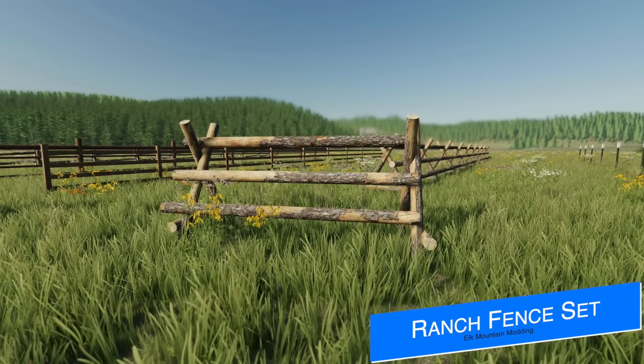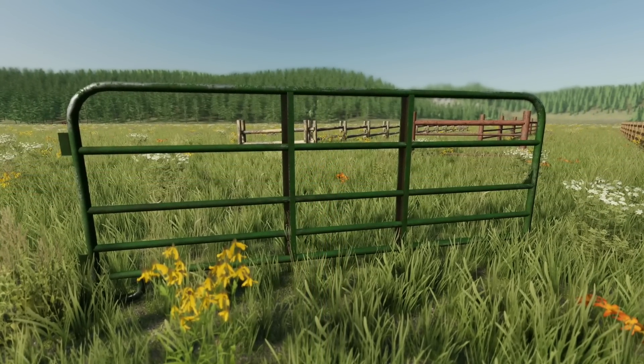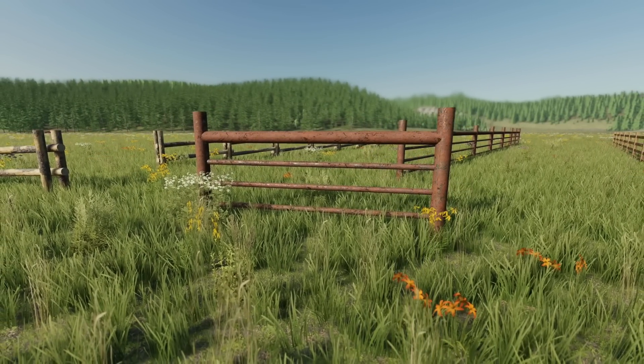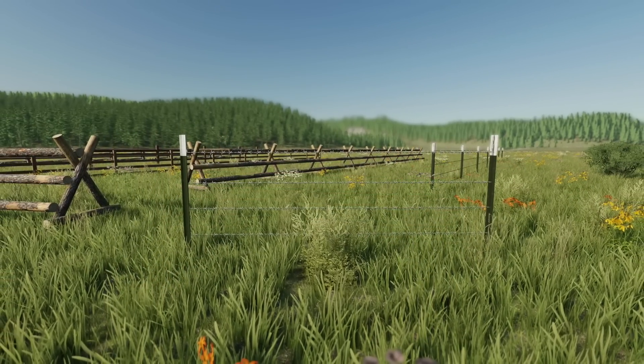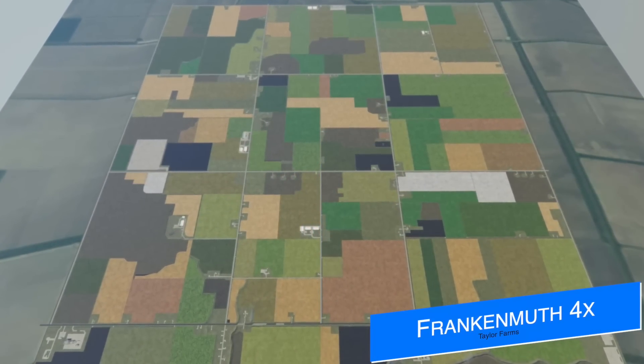Elk Mountain Modding has been working on a ranch fence set. So far it includes a wooden fence to match the new ranch entryway which is in testing right now, a cross buck fence, a steel post barbed wire fence, rusty pipe fence, rustic log fence, and a green stock panel. These are being worked on right now.